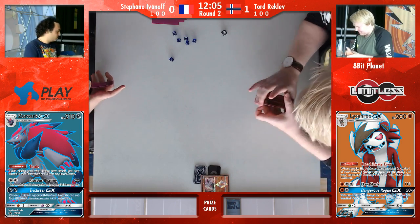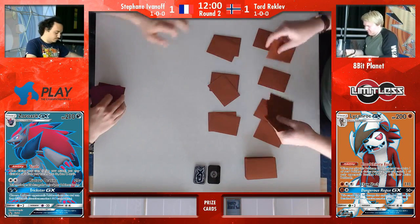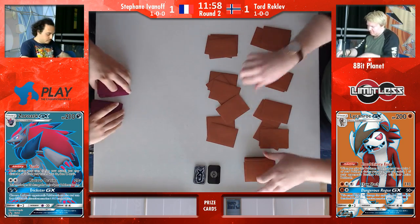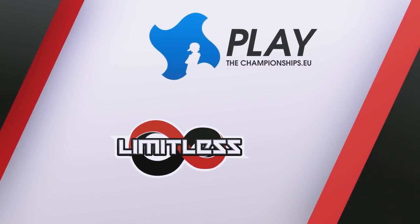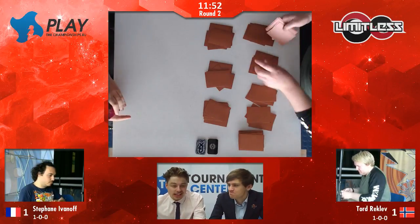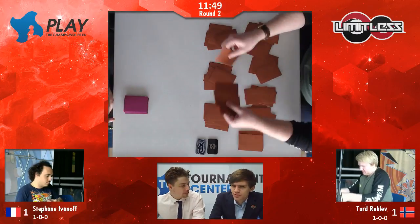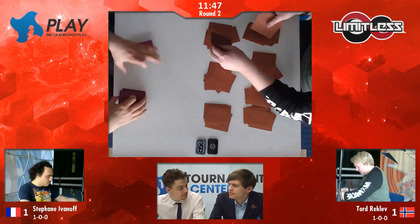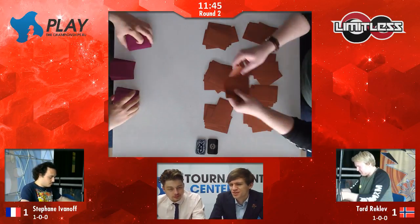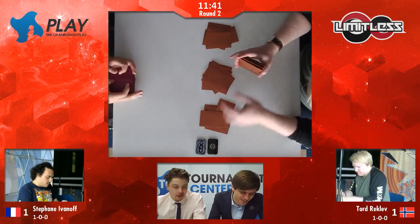Once again, me and you were sat there thinking this game is just pulling in Tord's direction completely at the start, but everything started to move in Stefan's direction. The knockout on the Remoraid was so key — that absolutely swung the game straight into his hands, and all he had to do then was hold on to it right till the end. This was an uphill battle for Stefan, even though Tord drew really bad. And that just shows the inherent strength of the deck.